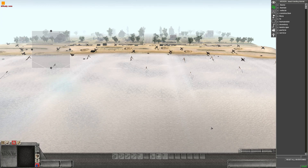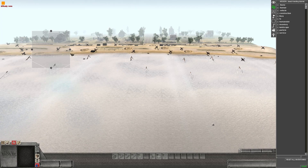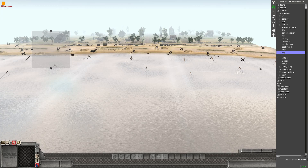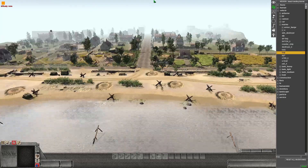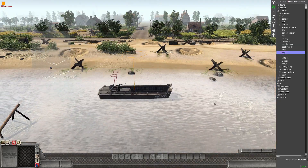To begin, we're going to find our landing craft. Come down into the search bar at the bottom and type LCVP — that's going to bring up the boat for you. We're just going to place that here by the beach because we're going to need to load it with soldiers in a second.